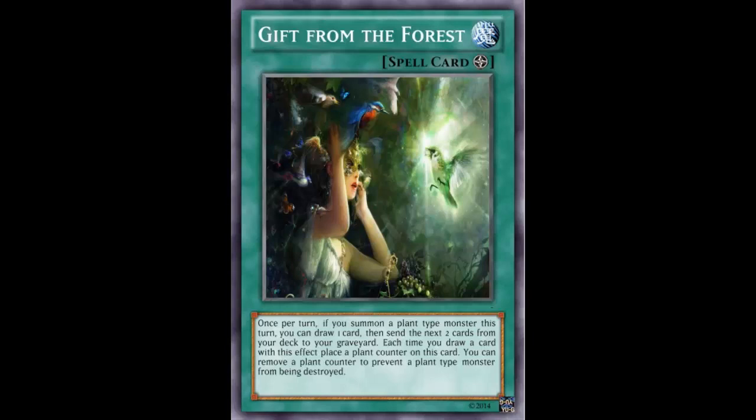They should have made it so you excavate a card off the top of your deck to put a card from your deck to the top of your deck — that would have been fine. At least then you're not negging. Why discard from your hand and neg your hand? I just don't like that field spell.